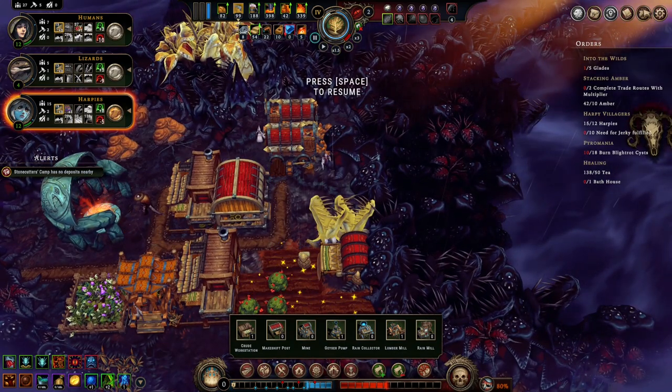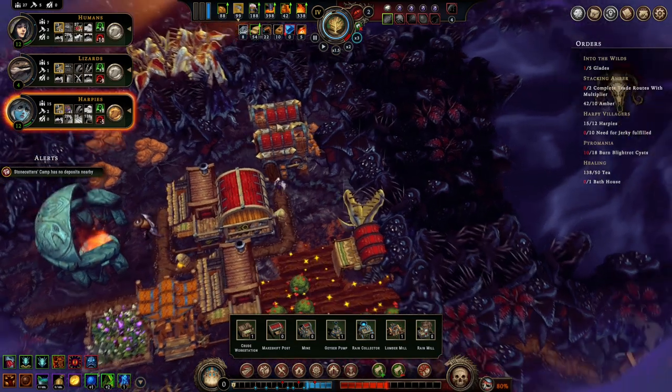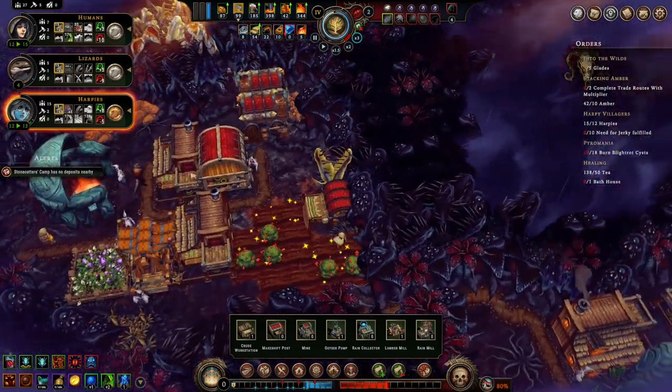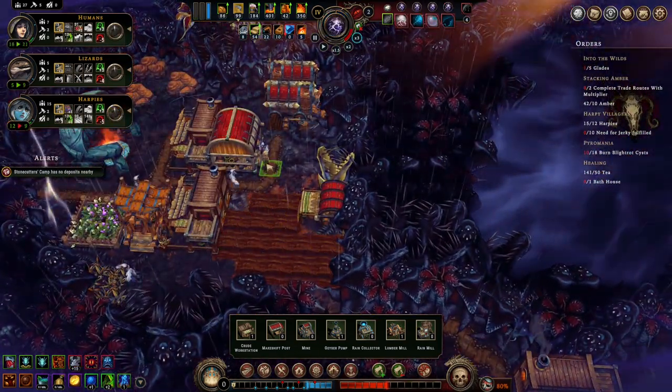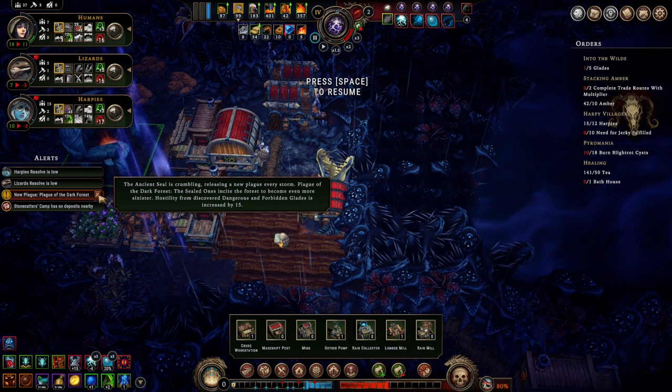Let's get the butcher built. Oh, I need to turn on goats. Plague of the dark forest — hostility from discovered glades increases by 15. Do I have any homeless? No, I don't.